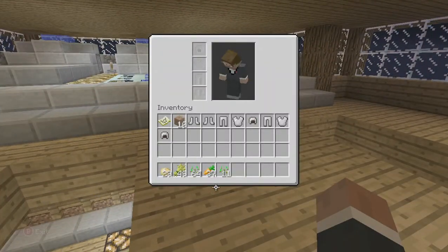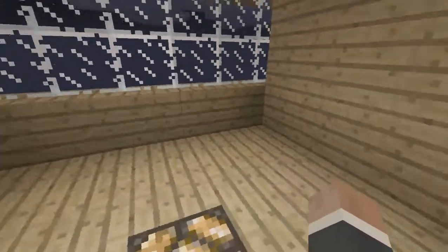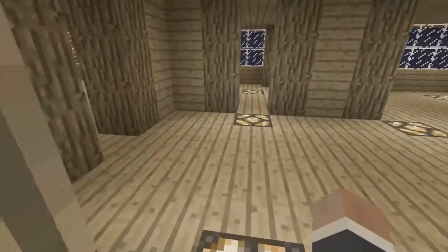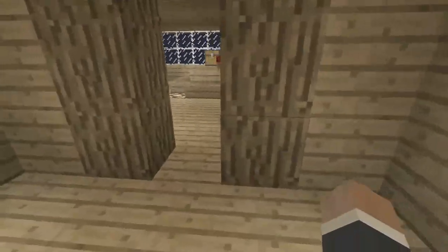Let's see how much we got: 37 carrots, a whole bunch of wheat seeds, and a whole bunch of potatoes and wheat. So this is a random other area that can be filled with something else. Same with this area — this can be filled with something else. I have not decided yet.